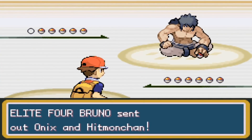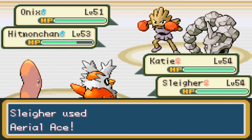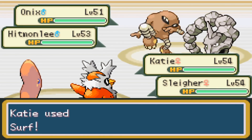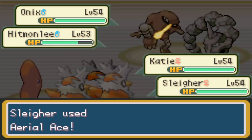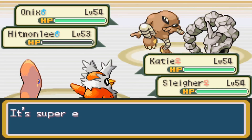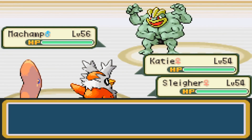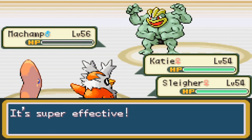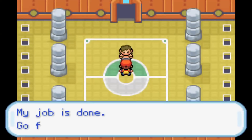Up next is Kanto Bruno — I lead with Luvdisc and Delibird to take on Hitmonchan and Onix. You're about to see the cleanest sweep of all time. Aerial Ace completely takes out Hitmonchan while Surf takes out Onix and gets token damage on Hitmonlee. I just Aerial Ace again the following turn and easily take out these garbage physical defenders. Another Onix comes out, so Luvdisc uses Surf to get crucial damage on Machamp to take it out again with a single Aerial Ace. Easiest sweep of my entire life — just look at Bruno turn away in shame.